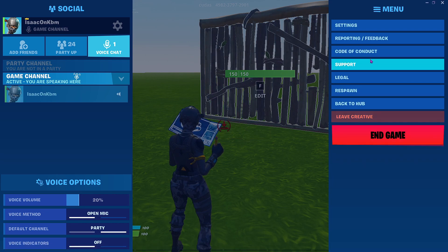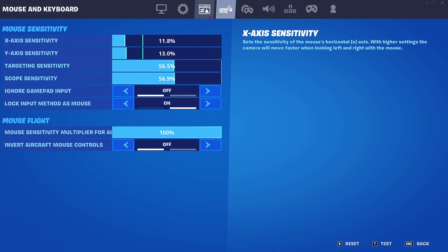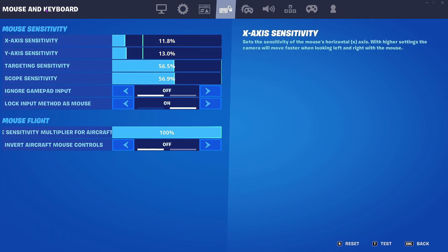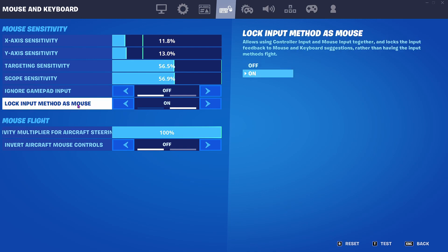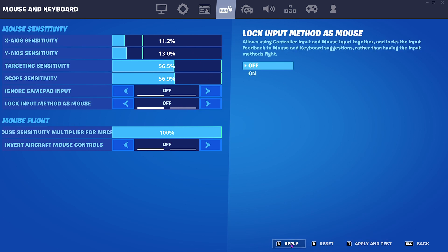Make sure you have it enabled and you have to have these settings if you want it to work like mine — you can adjust as you want. Make sure you have this setting on right here because some people were confused on why it wasn't working. It's mouse and keyboard, and you have to make sure you have 'Lock Input Method' set to mouse.